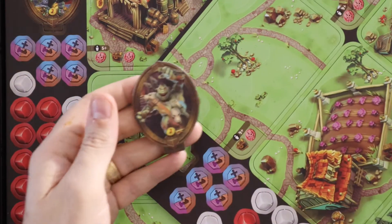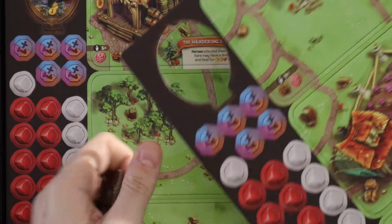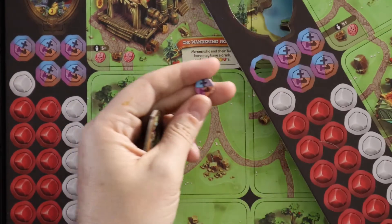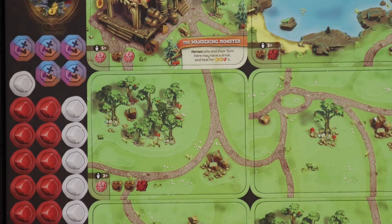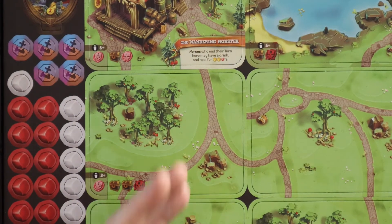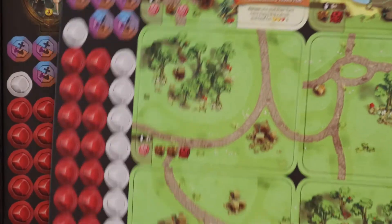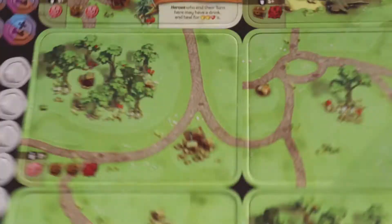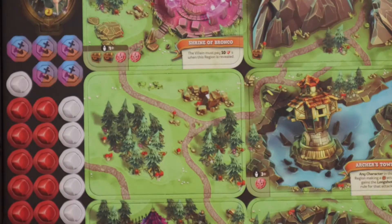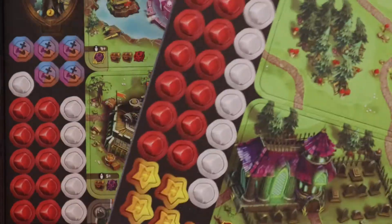We got one of our standees over here — good thickness on that as well. I'll punch out one of these small tokens. These are all fine, good quality. Not brilliant quality — it's not the super thick stuff like you get at Eagle-Griffin, which are insanely thick, but this is nice. It's a much bigger game than I was anticipating, based on the size of these tiles.